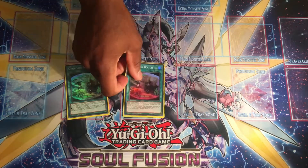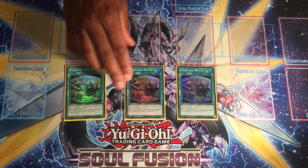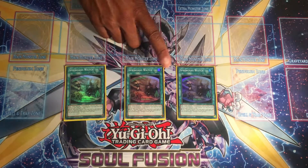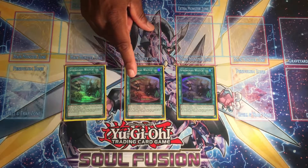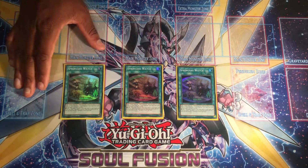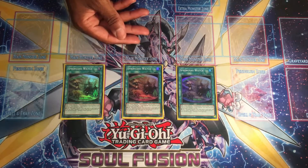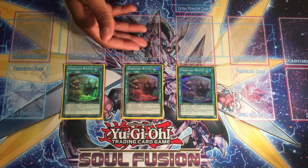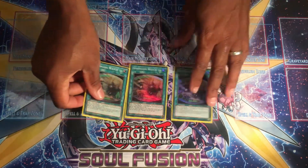Next is another consistency card. If you don't have Golgonda in your field spell zone you can search it with this card. If you do have Golgonda, you can add a Spriggans monster from your deck to your hand as well as foolish burial a Spriggans monster — a super powerful card that would potentially be broken in any other archetype. I'm maxing out on it for the consistency.